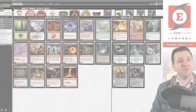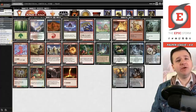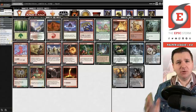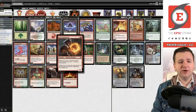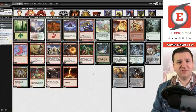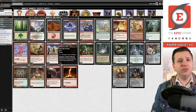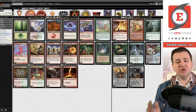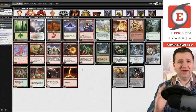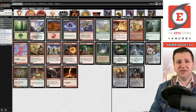Hey there Pauper fans, Brent Cook here, and I have a special treat for you today: Gruel Storm. That's right, Gruel Storm here in Pauper. I've played it previously in Modern here on this channel, but today we're bringing it to Pauper. The idea is that we are going to win using Firebrand Archer and Kessig Flame Breaker, essentially pinging opponents to death with these pingers.